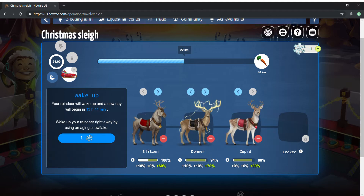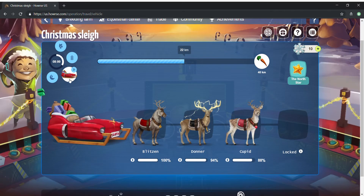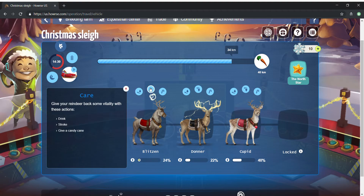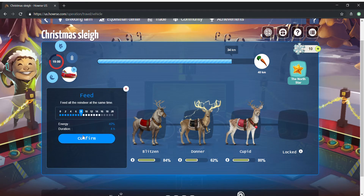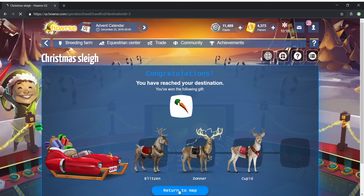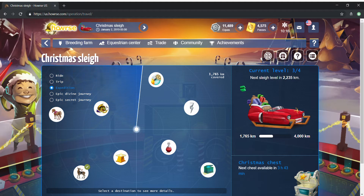Now I do have Prancer so I could be putting Prancer in here to get even better return, but because I'm doing these small trips it's not necessary. This is plenty of vitality and plenty enough to get the travel that I need. So once again we care for this reindeer, we do eight feed, and we do the travel, and that gives me the prize.